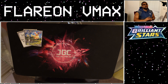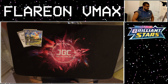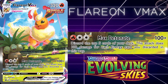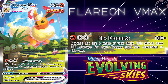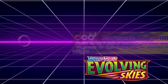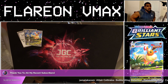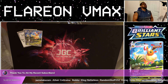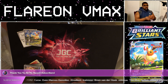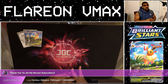VMAX Pokemon with 320 HP, single strike tag, although that doesn't really mean much in this deck. But for free energy, you've got Max Detonate, which discards the top 5 cards of your deck, and then you do 100 for each energy discarded in this way. So if you discard 3 energy, you're doing 300. If you discard 4 energy, you are KOing everything in format. And spoiler alert, we play a ton of energy. So that's going to be our main attack.